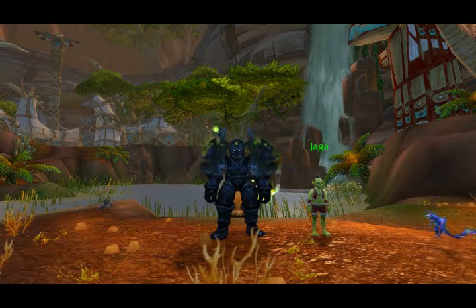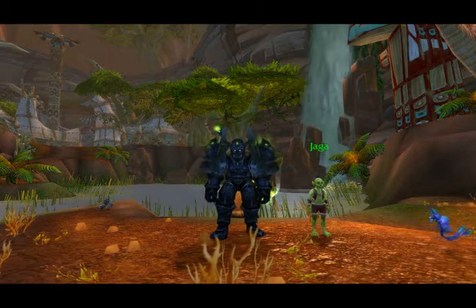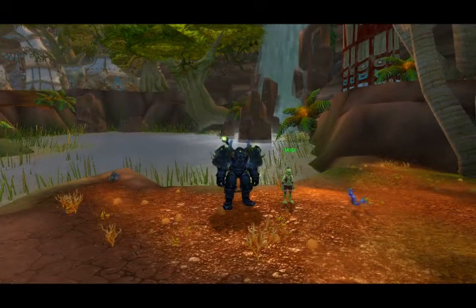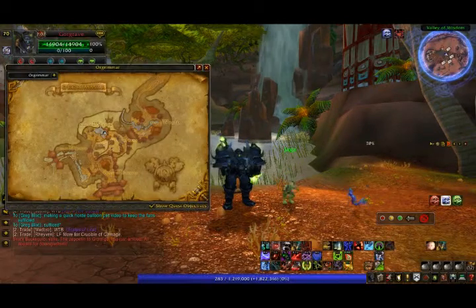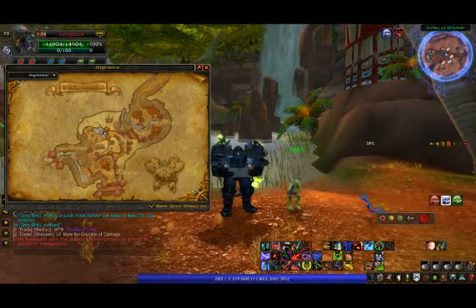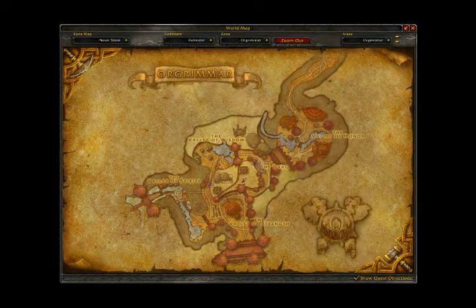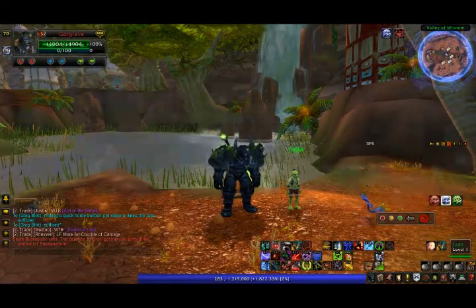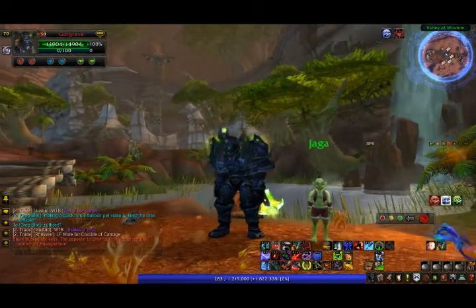I'm playing on an alt today simply because I'm going to go through the quest with you since I've already done it on my main. So if you're Horde, you're going to want to come over to Valley of Wisdom. Right there where the bridge crosses over the lake, there's going to be this little weird looking orc child named Jaga.